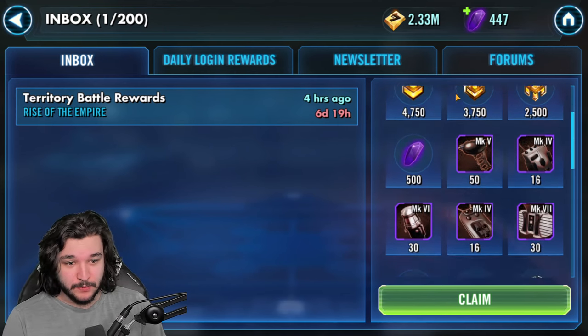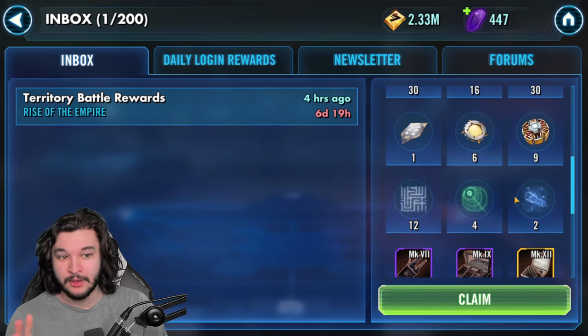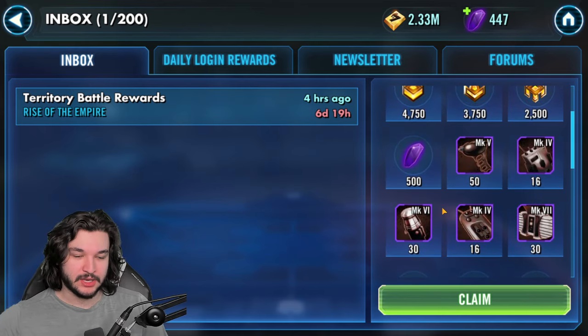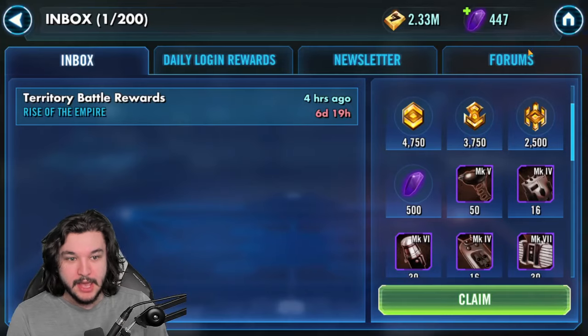So what are we going to be doing with all the stuff? The gear pieces, the relic salvage, all that type of stuff is just going to chill - we'll have that in the back pocket for when we actually need it. Same thing goes for the Kyrotech. As for the crystals and the guild event currency, these are things I'm going to be using immediately.